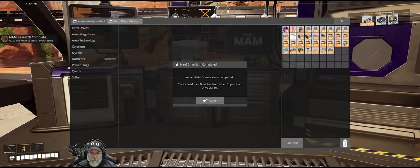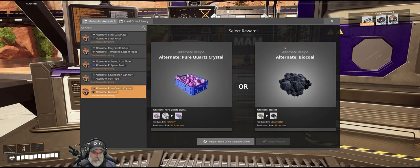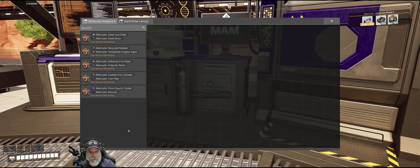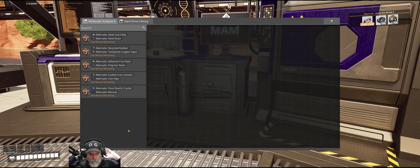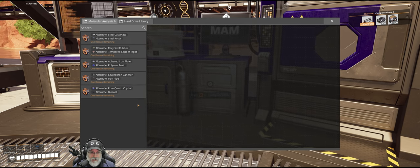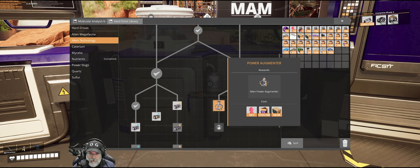Our drive analysis is finished - pure quartz crystal and alternate biocole. Wow, these recipes are just terrible. I think I'm going to re-roll them all. If the second one is bad recipes, then we'll sit on it indefinitely. When I say bad recipe, I mean relative to what we need right now. Some of these alternate recipes are just bad no matter what. Alright, let's go ahead and research the Power Augmenter.